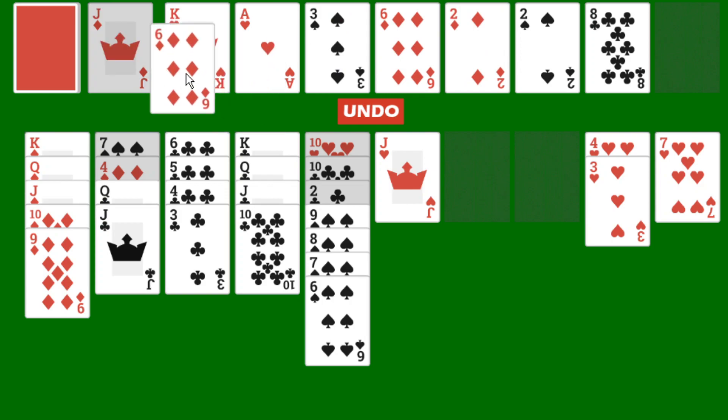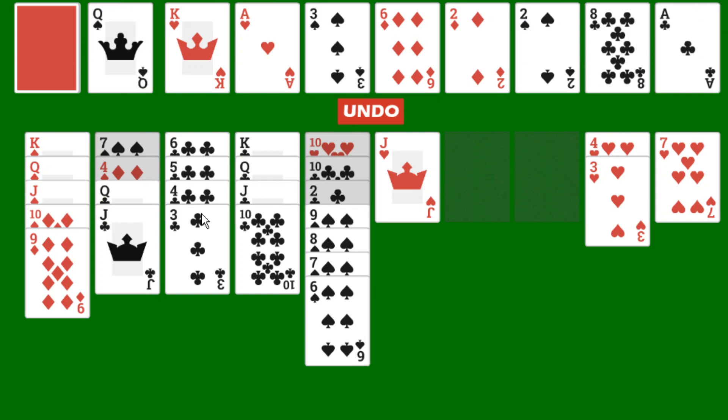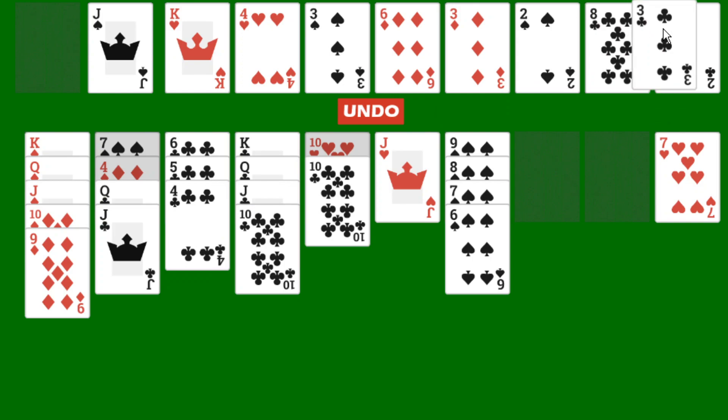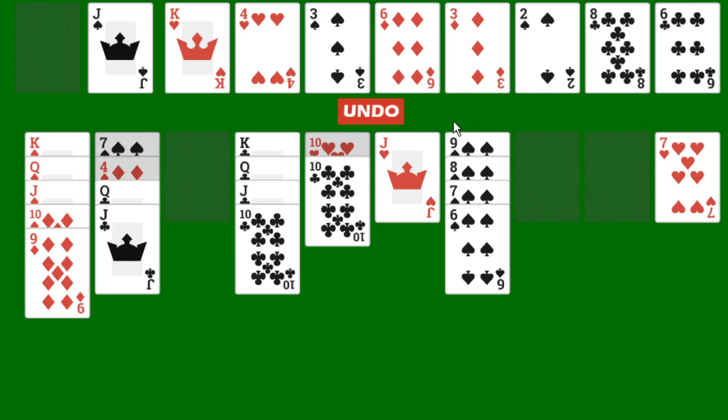We have our 2 there. We have another pile, so we're sort of just waiting on a lot of cards. We're in a bit of a pickle — if I move this 9 off, I can get that 2 of clubs. I have to make do with what I have because I can't go through my stockpile again. So I'm going to have to keep as many empty piles as I can — that is the key right now.